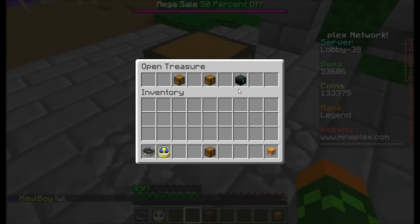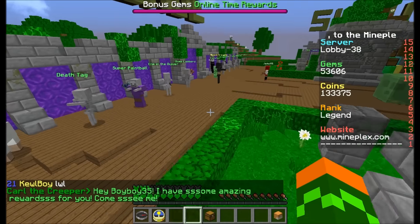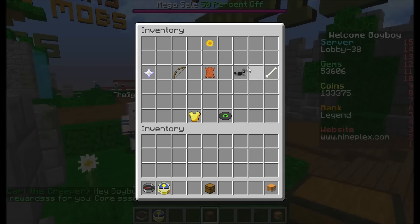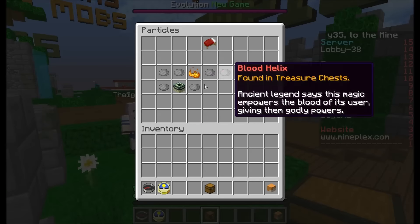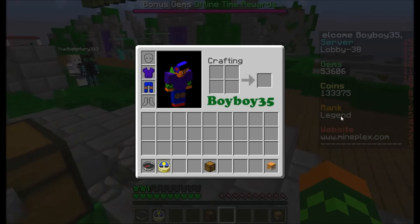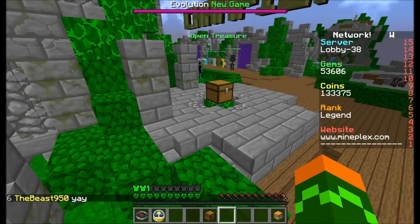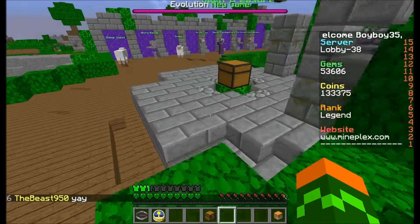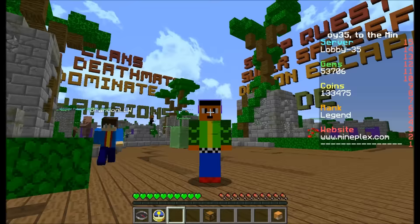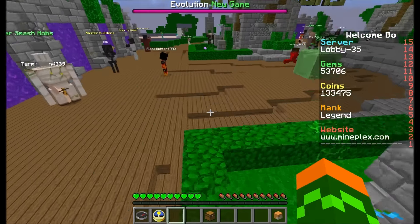But that's when we get to the mythical chest — this is what I'm giving away right now. The mythical chest has the highest chance to give you something good: a legendary morph, a legendary mount, legendary particles. It can even give you a legend rank. Right now I'm a legend. So if you're ultra, you can upgrade to hero; if you have no rank, you can get ultra; and if you're hero, you get legend.